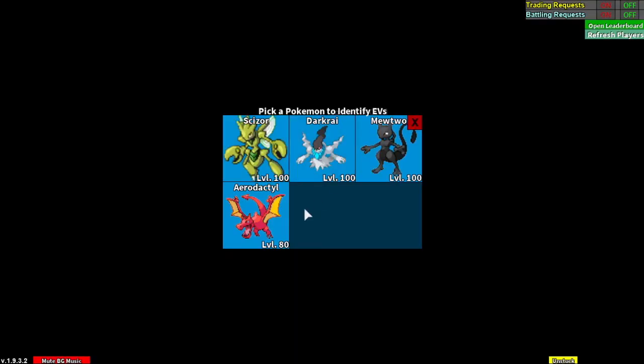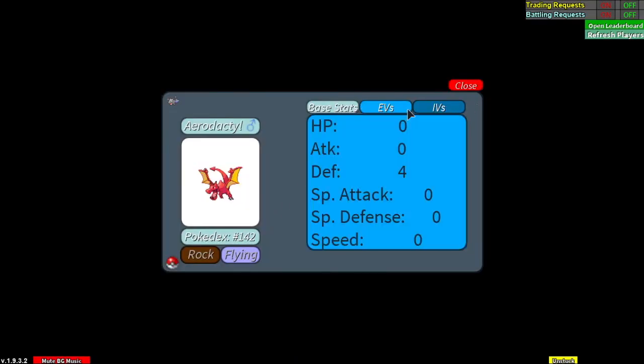So there you go, Aerodactyl. Here's the base stats, here's the EV. So it actually is EV trained, so you have to do that yourself. EVs are maxed — however you want to go. If you want my suggestion, go speed and attack; it's built for that and I think that's the best to do.